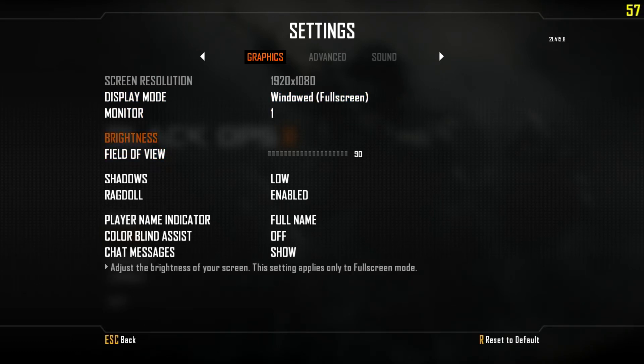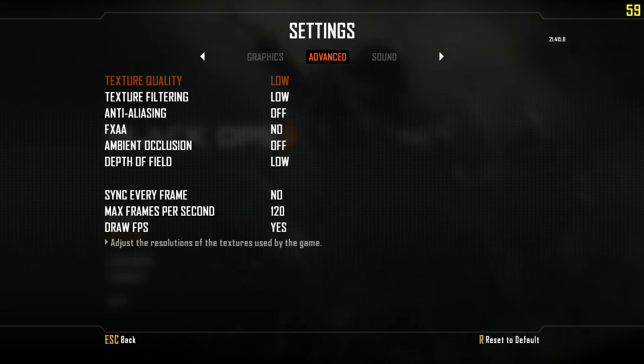I'm just going to go over the things you kind of want to do. Shadows, you want to put that on low, and this is all the important stuff. The texture quality and the texture filtering, all on low. Anti-aliasing FXAA on low. Ambient occlusion — you put it off, and depth of field on low.